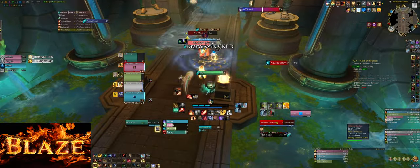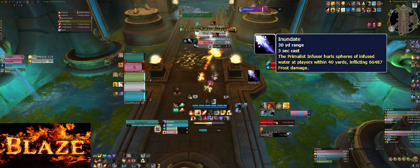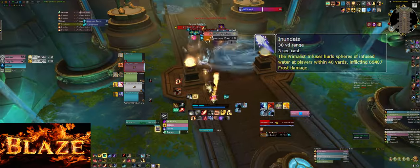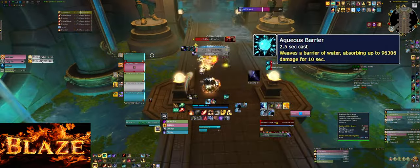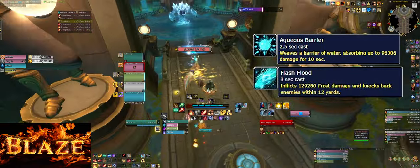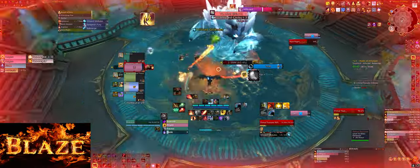The last mob of this part is the mini boss. The Inundate cast hits like a truck, so try to be at full health before the next one. Make sure to interrupt the Barrier cast and be aware not to take damage from the Flood cast and get knocked. The last boss is pretty long, so make sure you have enough time depending on your key level.